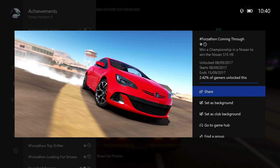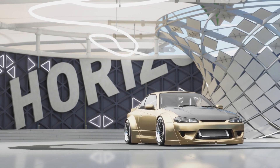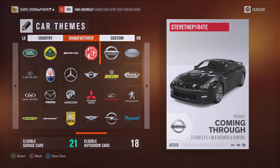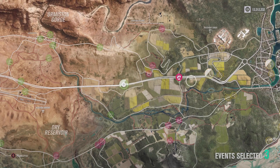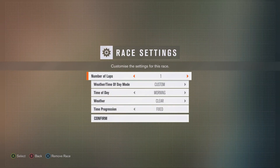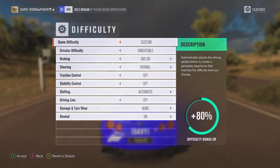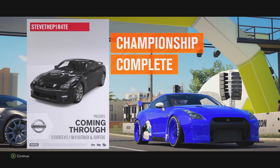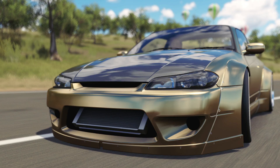The next Forzathon is Heel-Toe Shifting, and this one's running 8th of September through to 15th of September. The challenge you need to complete to win the car is Coming Through — win a championship in a Nissan to win the Nissan S15 Horizon Edition. The best way to get this done quickly is to blueprint a championship using Nissan as the manufacturer and select three circuit lap races setting each one to one lap each. Don't forget to set your difficulties to something where you know you can win.